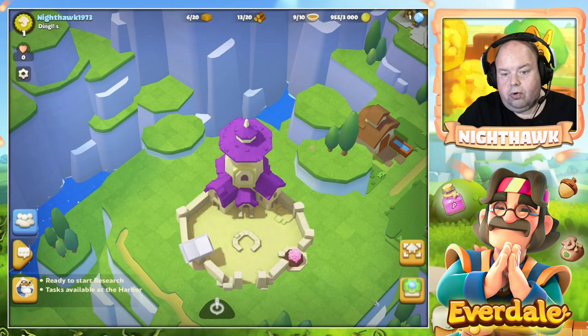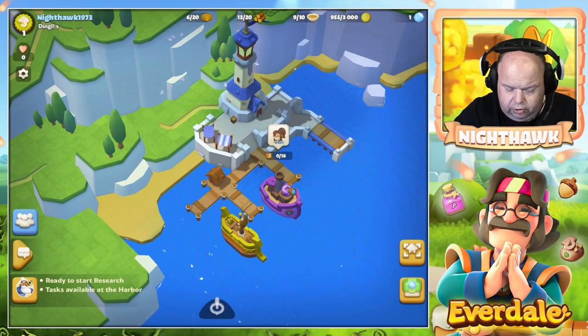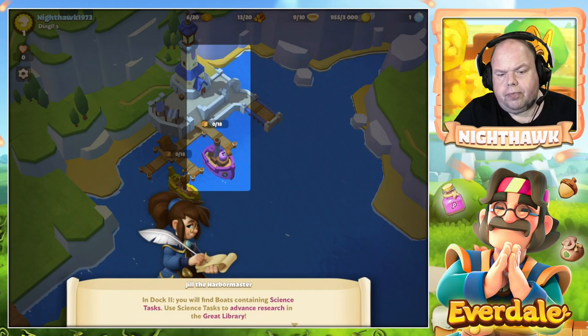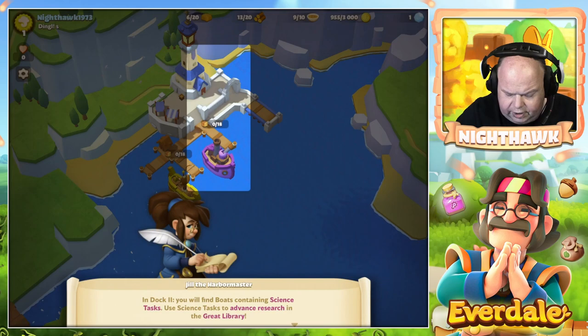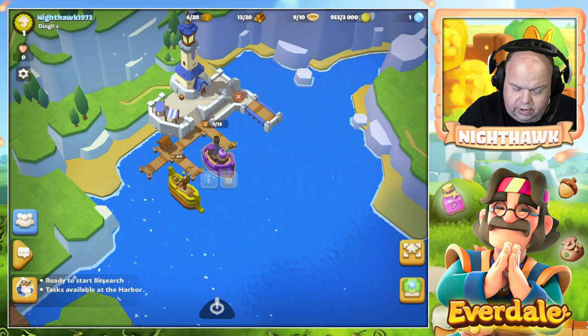Also in the valley, you need to research things, but the research you do together - you cannot do it alone. A big thing in the beginning is that you can do boats. The boats will help you earn money, earn books to do research, and help you get some kind of reputation measured in hearts. The harbor master says: in dock 2 you will find boats containing science tasks. Use science tasks to advance research in the great library.